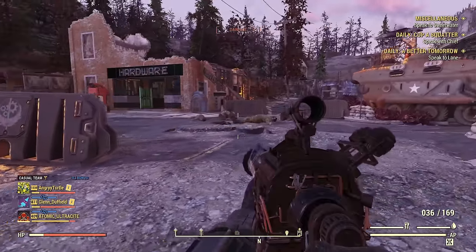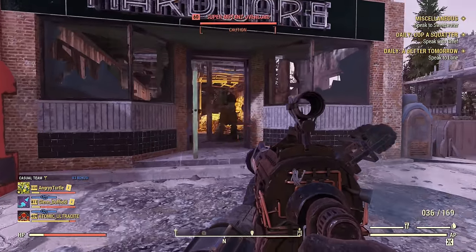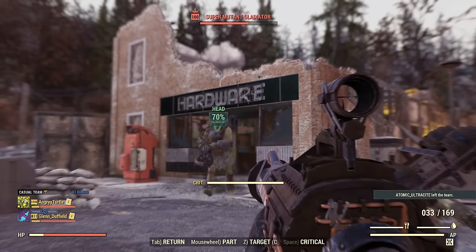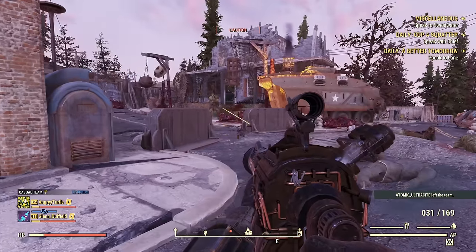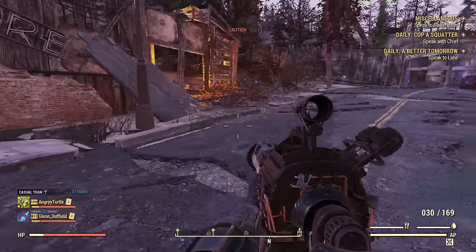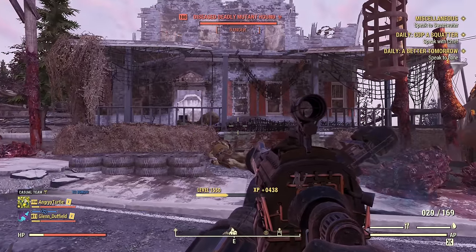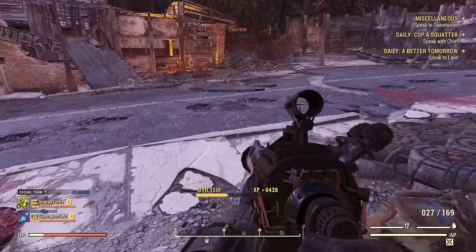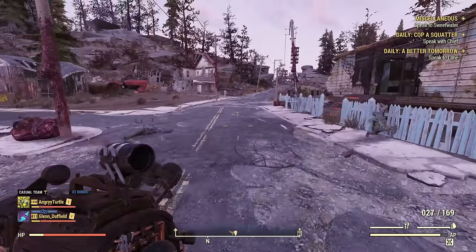I can easily go back to hidden by sprinting and crouching again. That's the amount of detection that happens with every shot — if I shoot a couple more times, I will certainly be in danger. Even with a crazy amount of stealth — 1600 damage, that was a critical to the head — there is no amount of stealth that will guarantee you remain hidden. You will be getting into danger regardless of how high your stealth is.